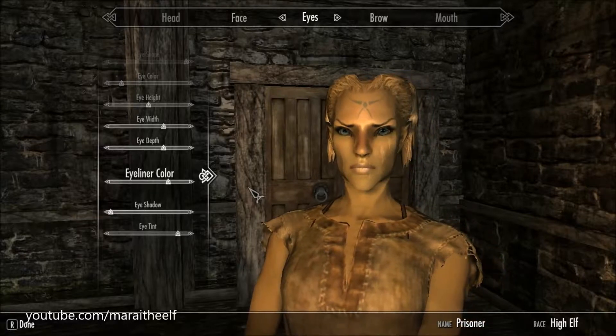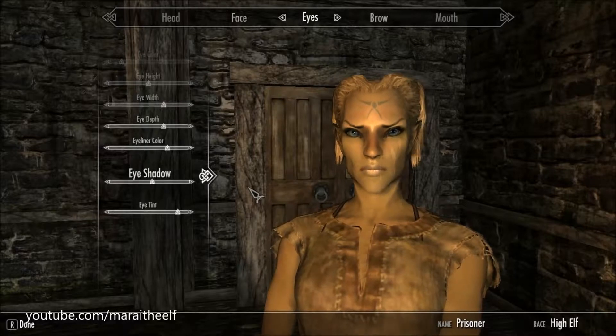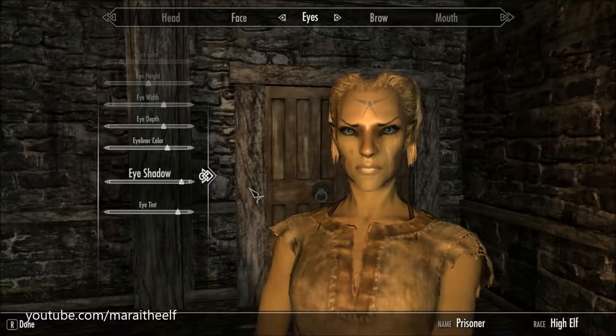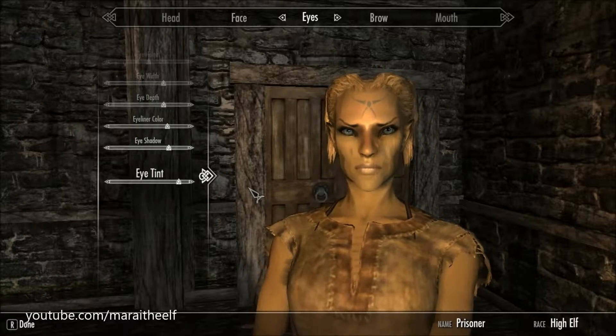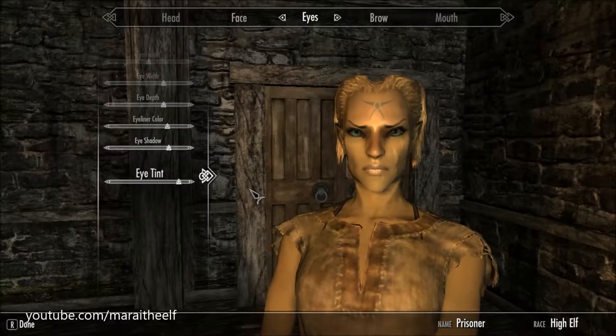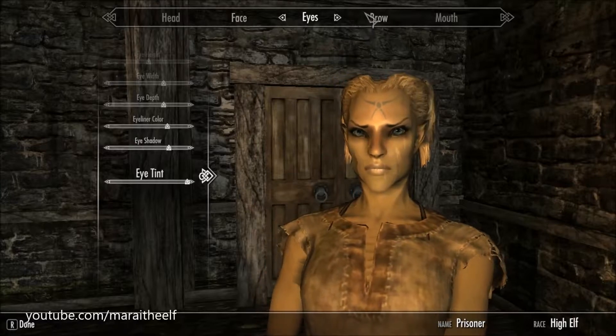I go through and add some eyeliner and eyeshadow, check the eye tint to see if it's the shade I want. I don't really have any mods for that kind of stuff - just mostly eyes, hair, and things like that. You will see the hair mods in a moment as I look for a style that I like.